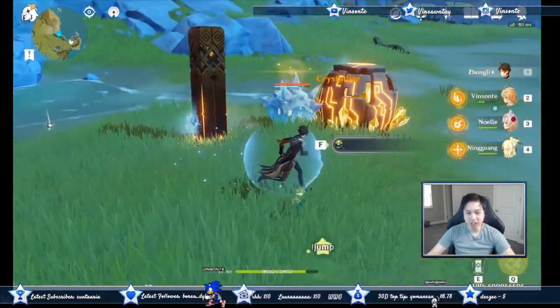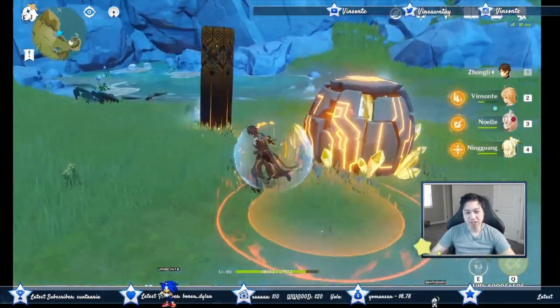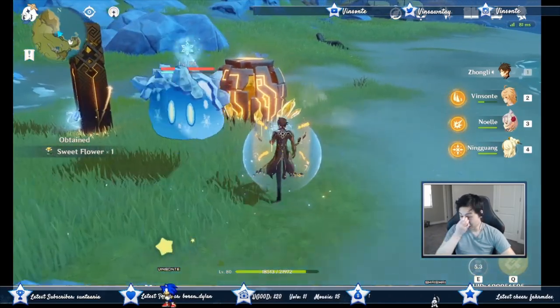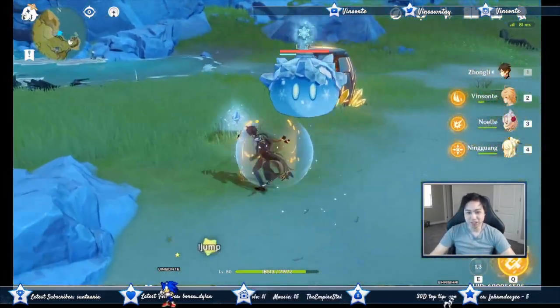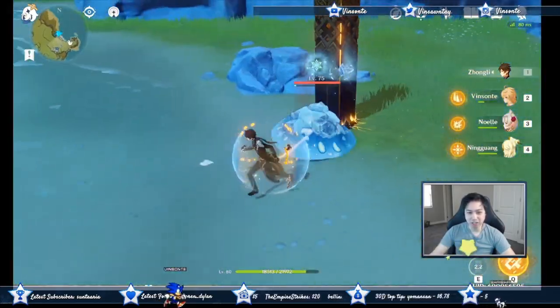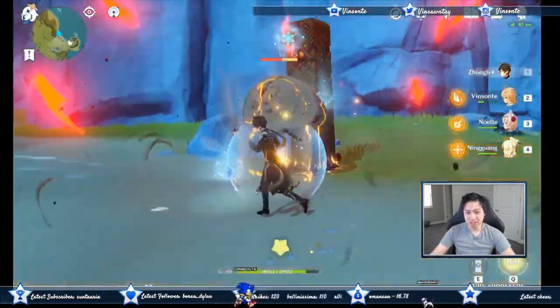We also have the hold E skill, which does AoE Geo damage and gives you a shield based on your HP. Then we have the ultimate, which summons a meteor from the sky and causes petrification — it lasted for about three seconds or so.